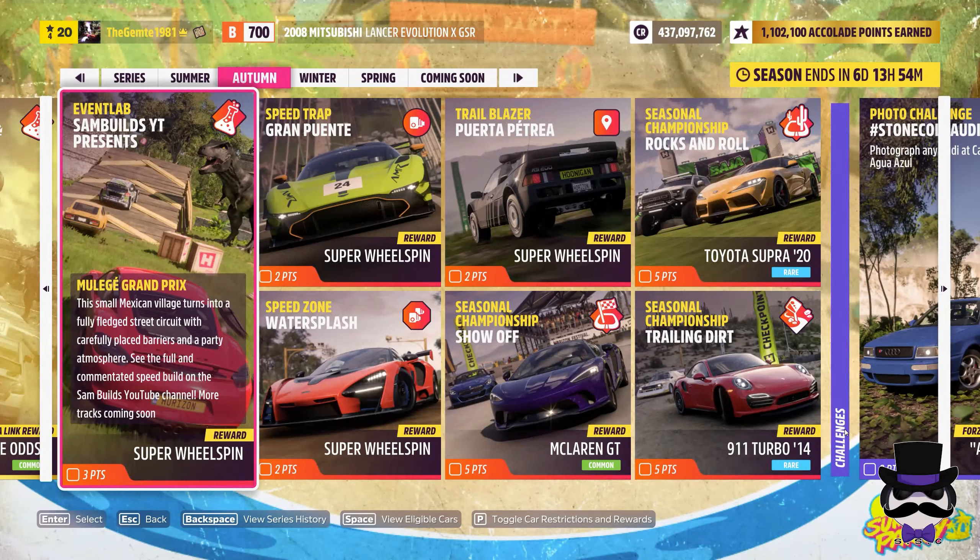Welcome back. Event Lab number two for this week. We have a map made by Sam Builds YouTube — the Mulege Grand Prix. This small Mexican village turns into a fully fledged street circuit with carefully placed barriers and a party atmosphere. See the full commented speed build on Sam's Builds YouTube channel. More tracks come in soon.